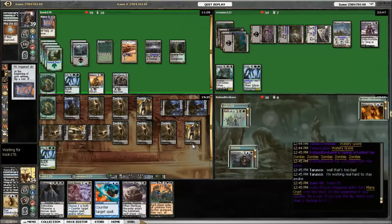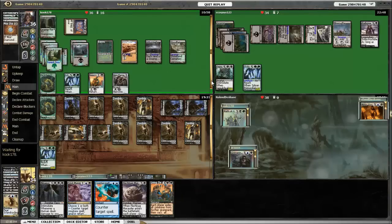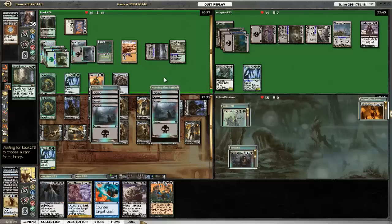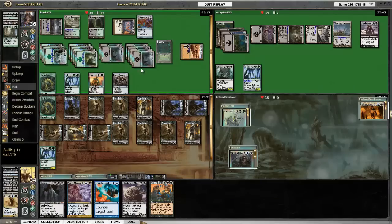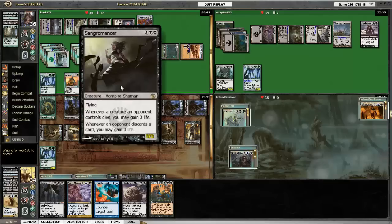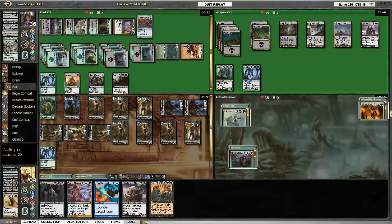Let's see what Nath has in store for us. He plays another land and then Boundless Realms — I kind of wish I had Counterspell mana up but I do not. Then he plays Phyrexian Altar, Sangromancer which may end up gaining him a decent amount of life, and then he has to discard a bunch of stuff — it's all lands pretty much.